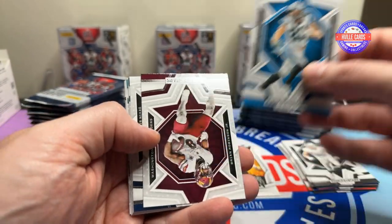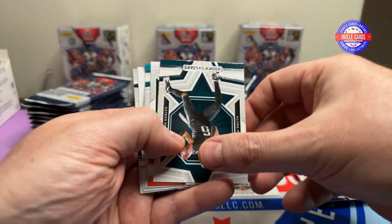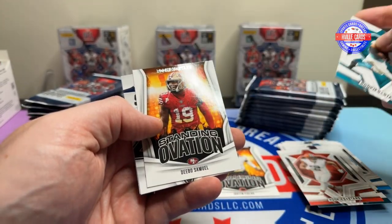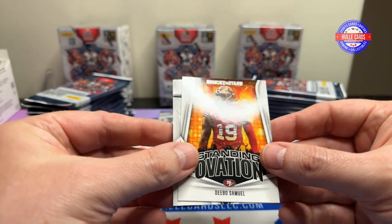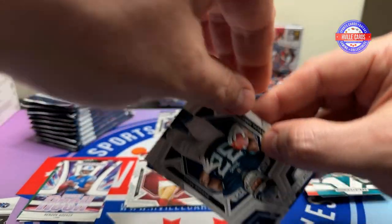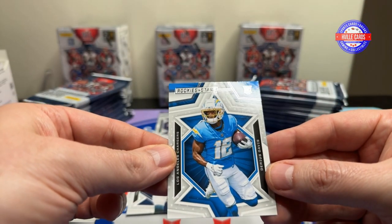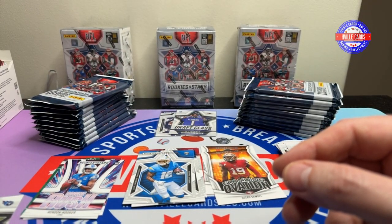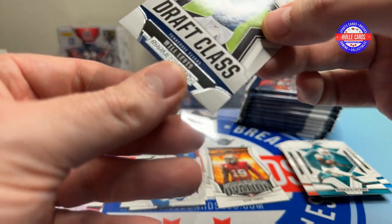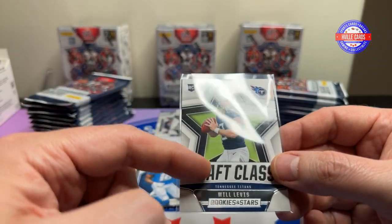So we have Hayden Hurst, B-Rob, Devin Singletary, Devontae Smith, Amari Cooper, Jalen Waddell — had a bunch of Alabama guys in that pack. Debo Samuel, Will Levis Draft Class. A Taijae Spears and a Darius Davis. What do you think of this design? The base design is pretty much normal for what it is, but some of these inserts I kind of like.